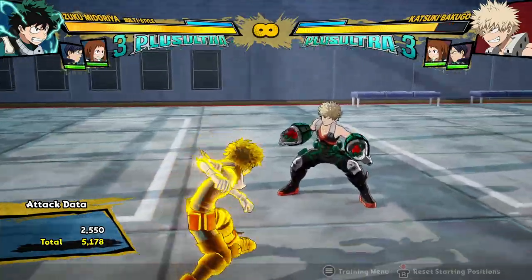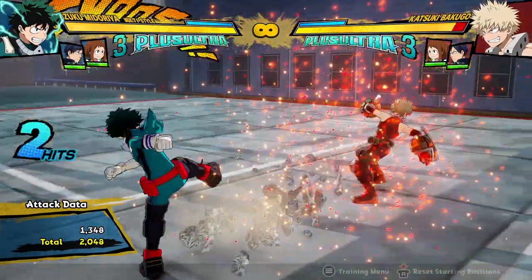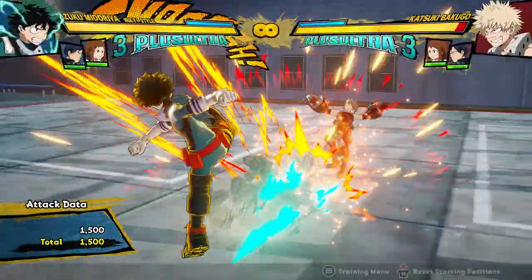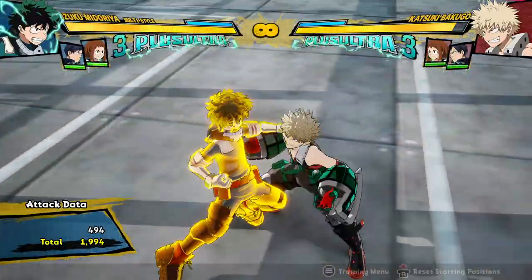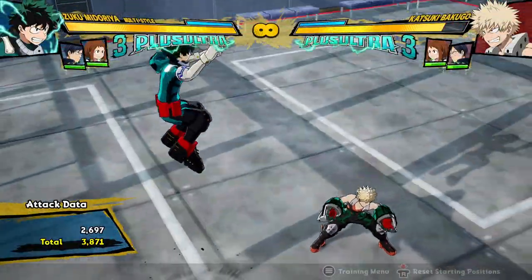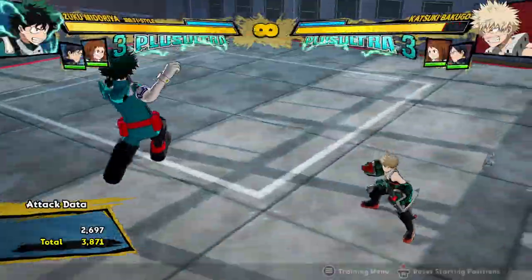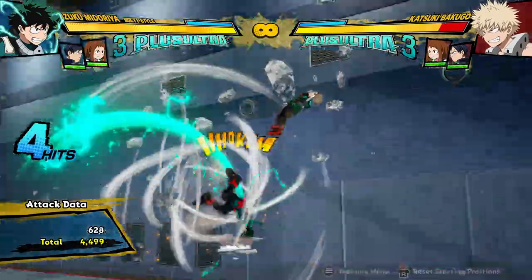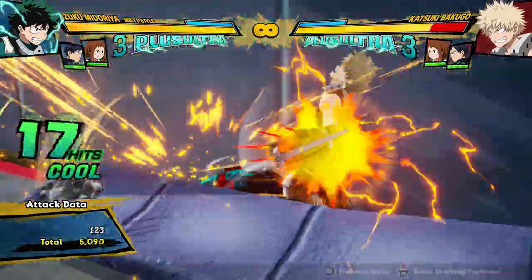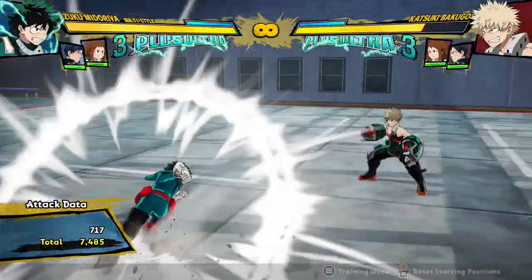Speaking of yellow attacks, his ground yellow attack is his Tilt Quirk 1 from Shoot Style Deku. In my version he doesn't actually launch the rock, but for other people he does — trust me, the rock is there. His air yellow attack is kind of a combination of Shoot Style Deku's yellow attack and regular Deku's air attack string, and it's very good — it does a lot of damage for a single attack. It's very good for linking into combos wherever you can.